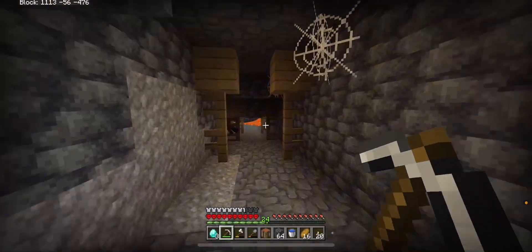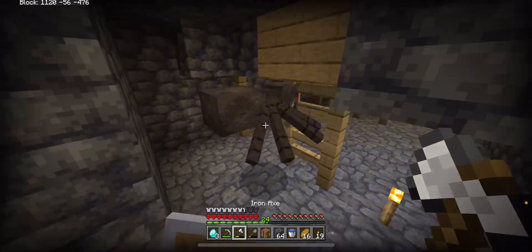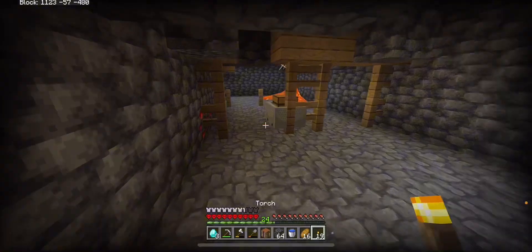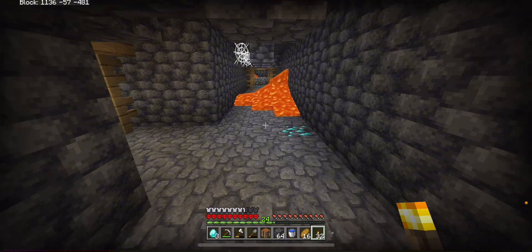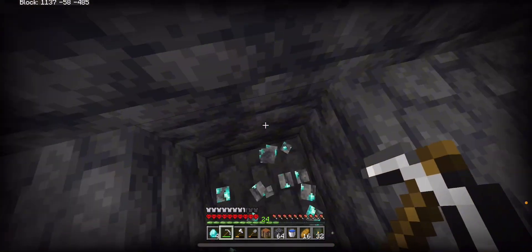I found a mineshaft, so let's explore it — maybe I can get some diamonds here. I need to kill this spider real quick. We got a minecart. Some iron and some torches — I'm very low on torches so I'll take them. We got a name tag, I'll take it. We got some more diamonds — please don't be just one... okay just one.